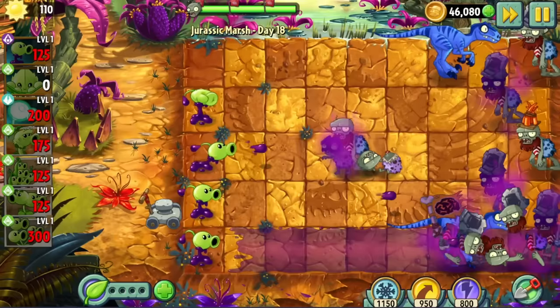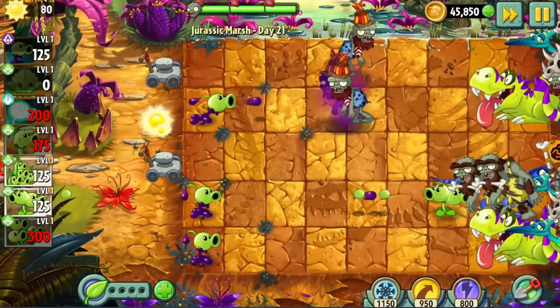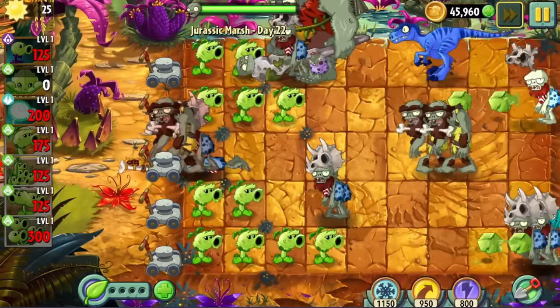In Day 19's conveyor level, our setup was probably more secure than Area 51. Day 20 was a produced sun level with nothing out of the ordinary. In Day 21, the dinosaurs decided to troll us and spawn in all the lanes where we'd already lost lawnmowers. The newly introduced bully zombies are a slight problem for our Goopies since they're unarmored, unlike the bucket heads and fossil heads. We won after a couple of attempts. Day 22 was the last stand level where the lawnmowers recreated the extinction of the Neanderthals.